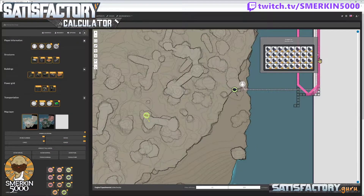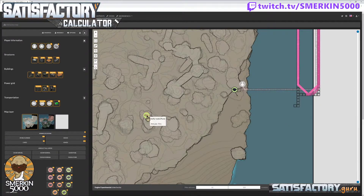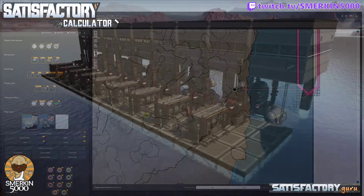At this location, there is a pure sulfur node and a pure coal node — perfect for doing compact coal.